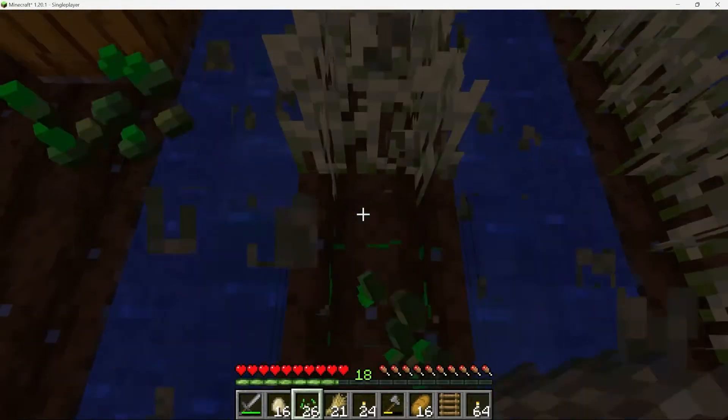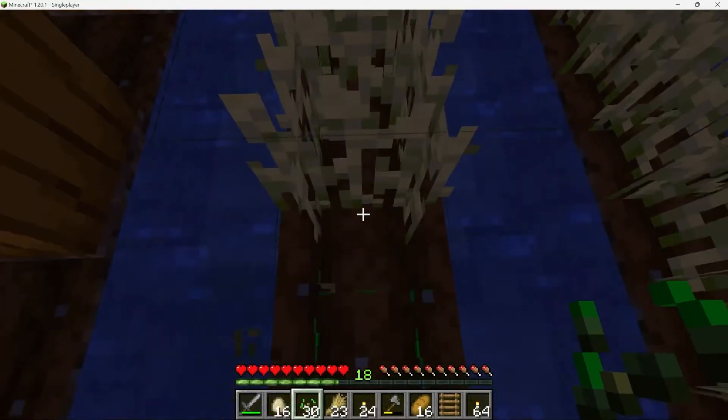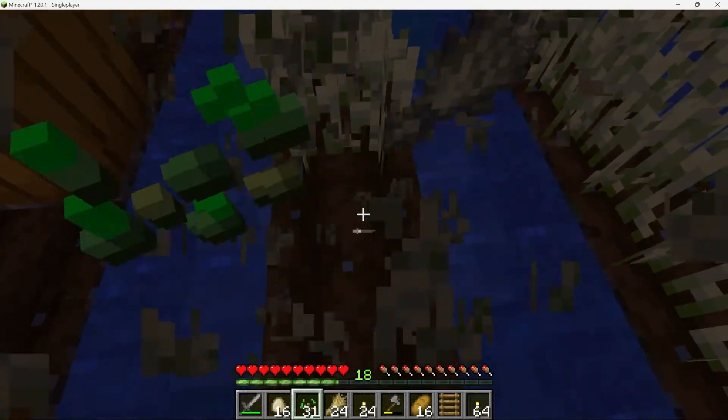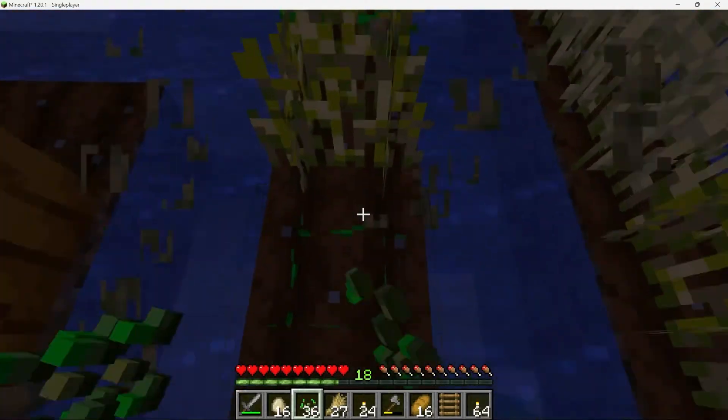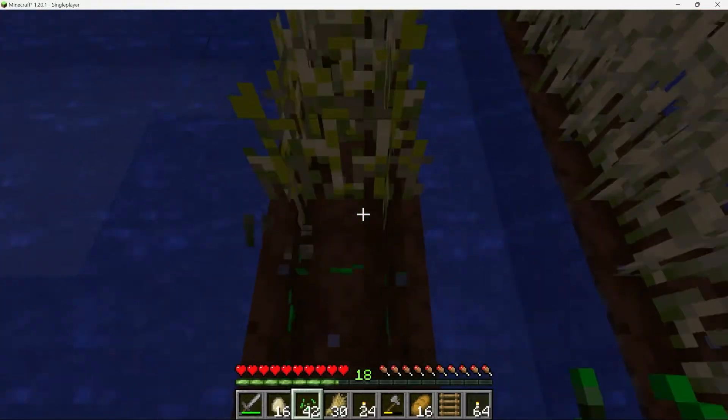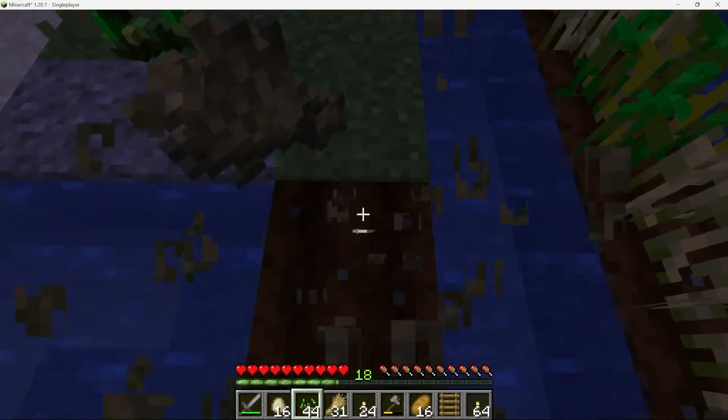In addition to wheat, there are other crops that could be grown and harvested in Minecraft, such as carrots, potatoes and sugarcane. Each crop has its own unique properties and uses within the game, making farming an exciting and rewarding experience for players of all levels.